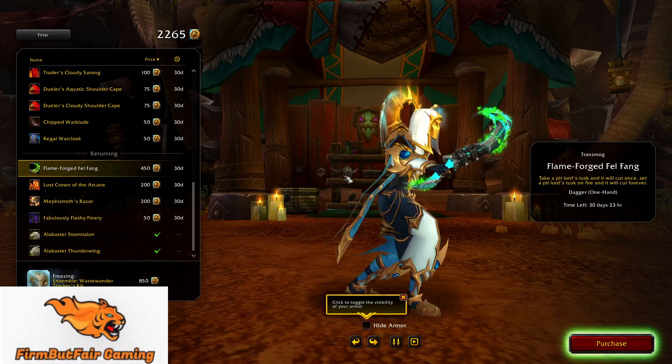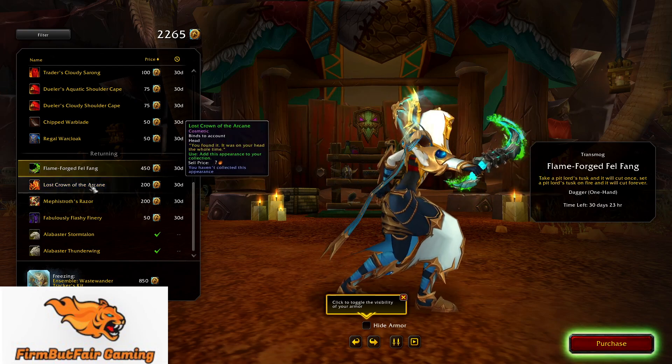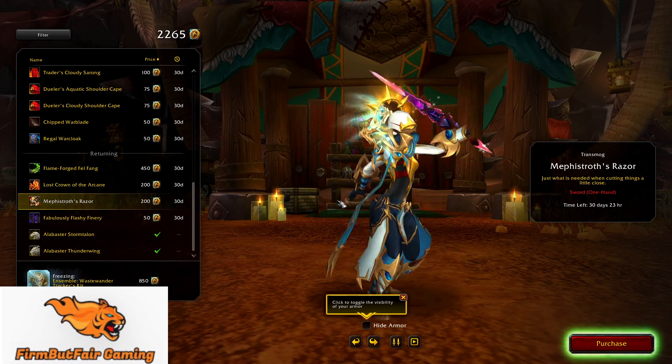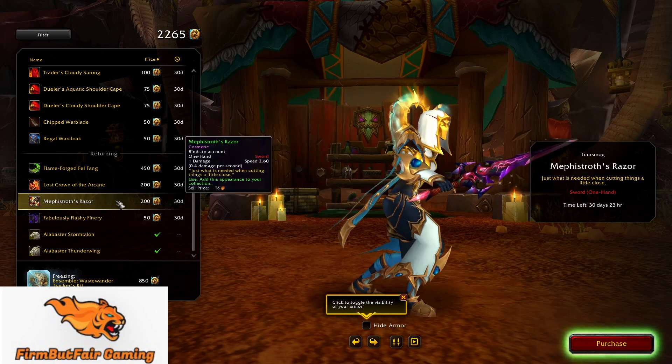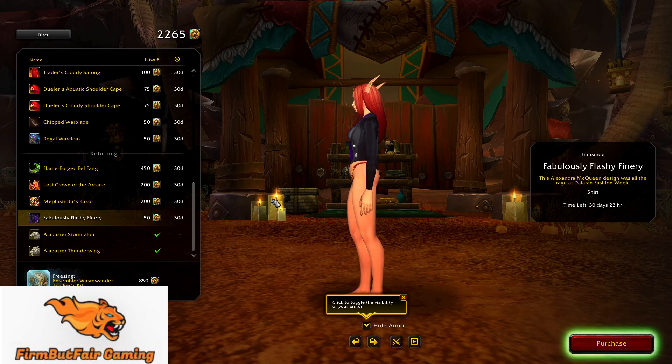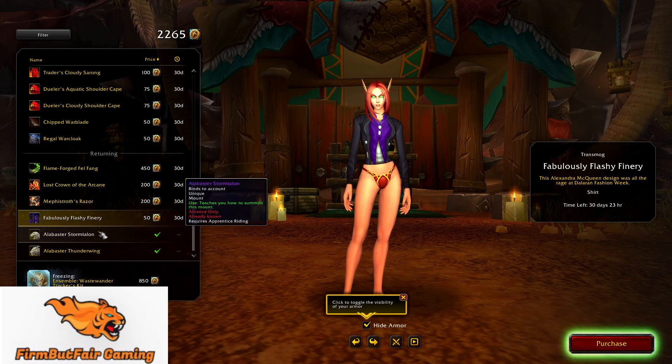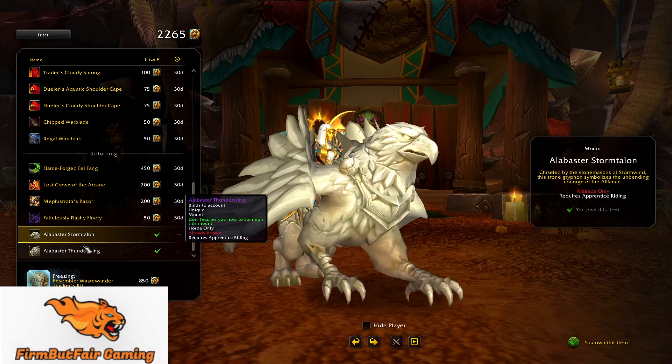And then returning we have the one-handed dagger — that's a pretty cool dagger though. Flaming Crown, a weapon as well, and then a shirt. And then the two mounts are returning as well, but I got them both when they first came out.